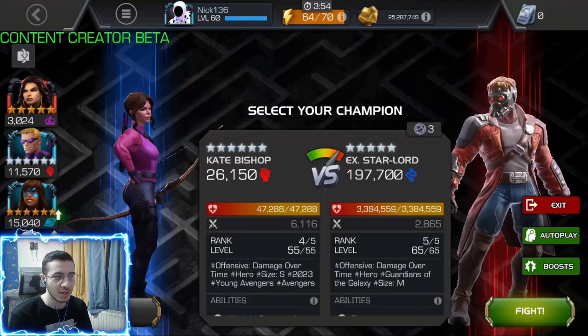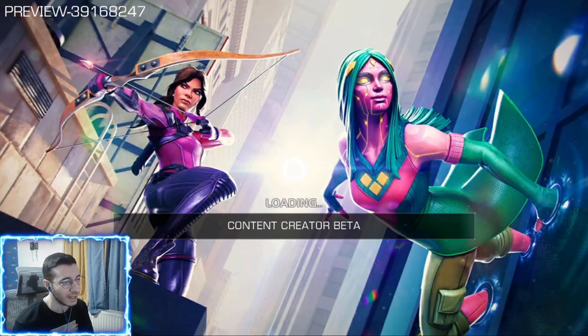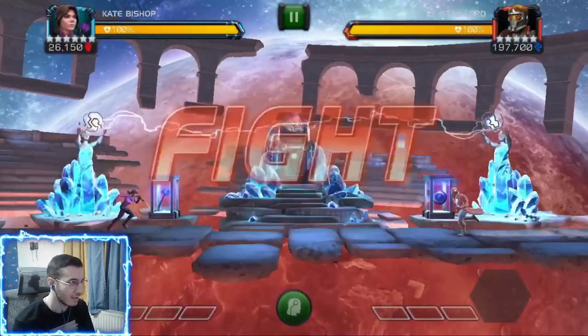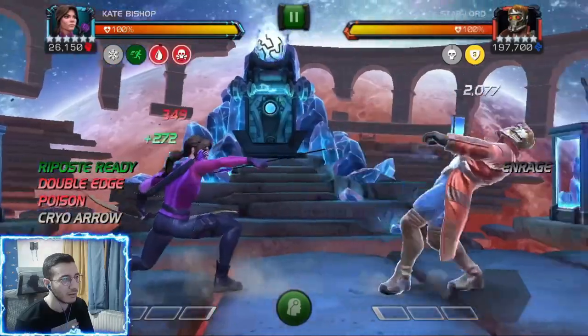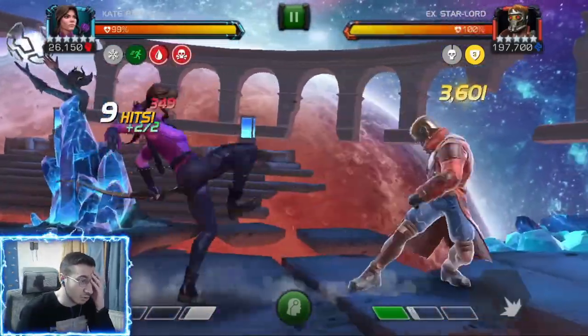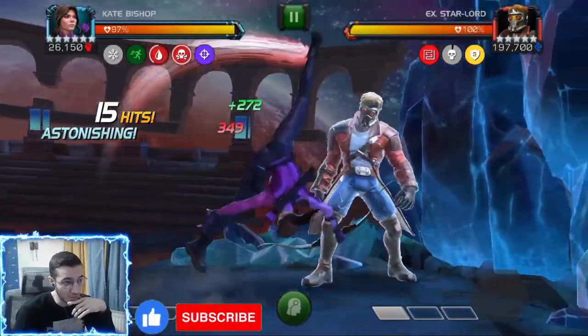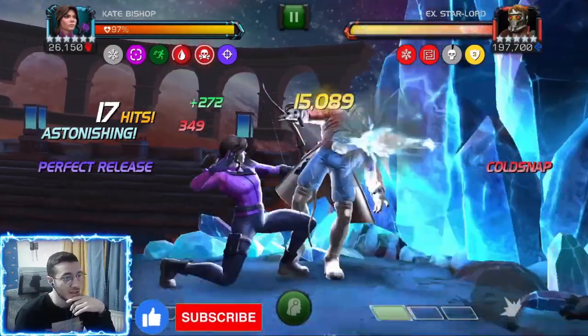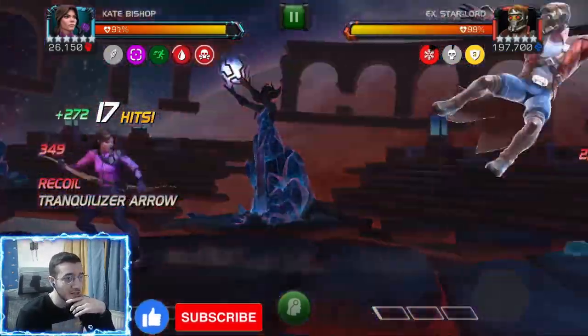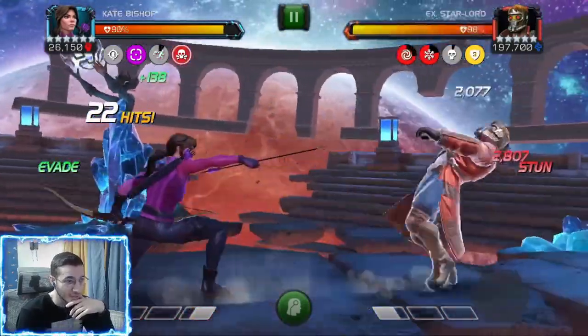Welcome back to another video. Today we are in the content creator beta using Kate Bishop as a six-star rank with suicide masteries and without. This first fight is a Star-Lord fight in Labyrinth of Legends — he's got about 3.3 million health. Kate Bishop is just so strong, miles better than Viv Vision in my opinion. The damage is ridiculous — that SP1 crit for 16k and that's not even the biggest damage.